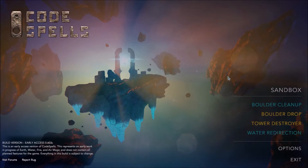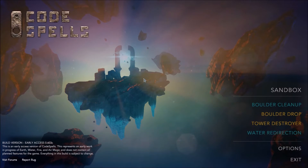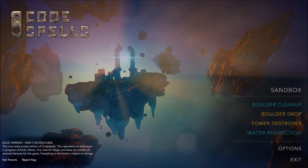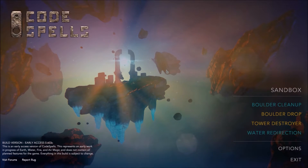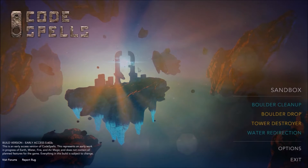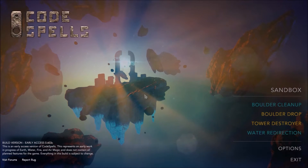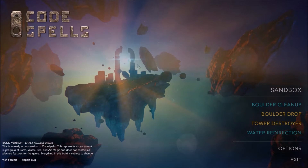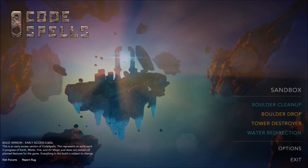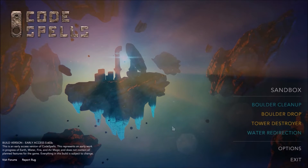To get to this point, you'll have had to make an account for CodeSpells — that's just for sharing spells between people. So this is different from your Steam account. I'm assuming you've got the game to this point. It's available on Steam. So to get started, click on Sandbox, and we can dive right into what we're trying to do here.